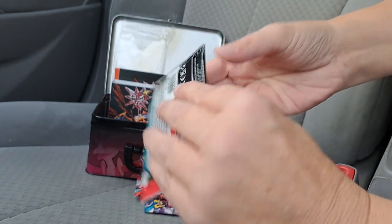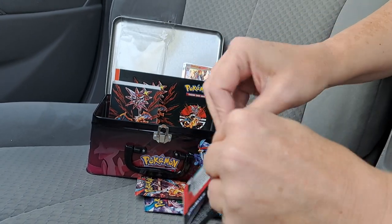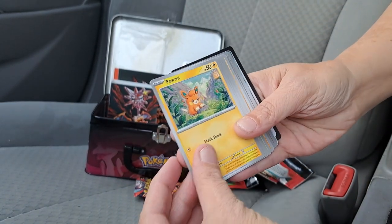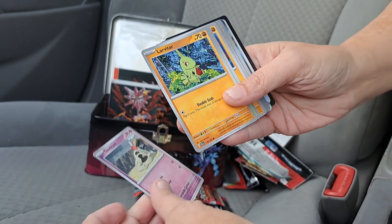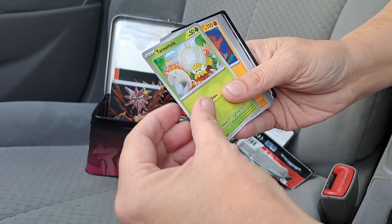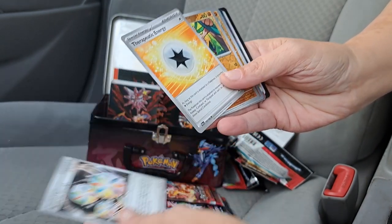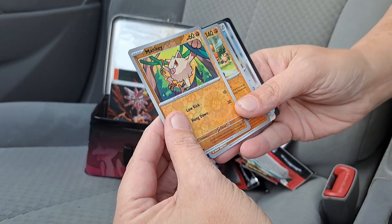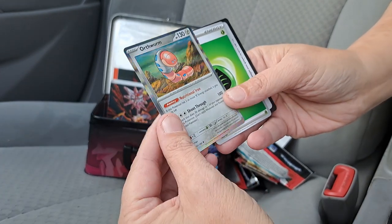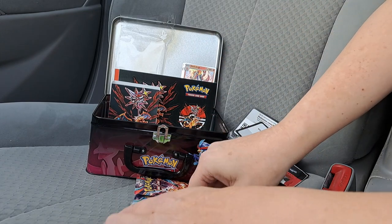Paldea Evolved again — let's see what we get in this bad boy. Pawmi, Sandygast, Larvitar, Toedscool, Passimian, Reversal Energy, Therapeutic Energy, Mankey Holo, Hariyama Holo, Orthworm Rare Holo — energy and our code card.